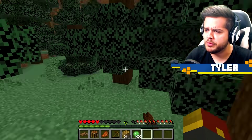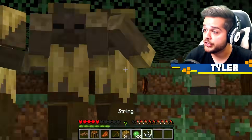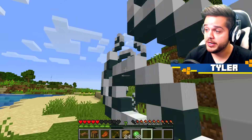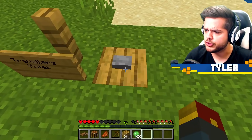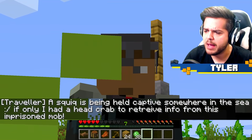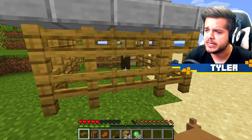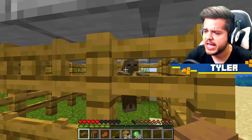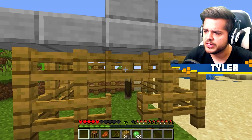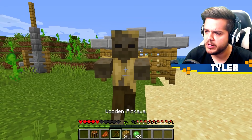Your journey is completed. I'm gonna let you roam the forest while we head to save this next pet. There's another teleporter, let's get out of here! Another area with some more traveler's notes. A squick is being held captive somewhere in the sea. If only I had a headcrab bedcrab to retrieve info from this imprisoned mob. Well, I happen to have a headcrab bedcrab right here, and it looks as though this guy may have the answers. Maybe if I set this guy nearby, he can latch on to this husk and cause some brain information to be sucked from it.